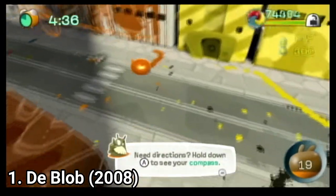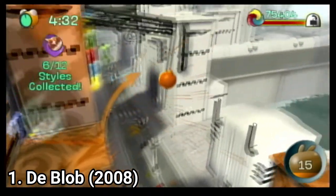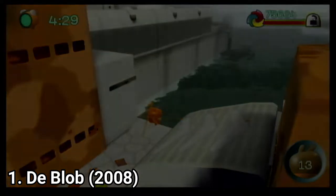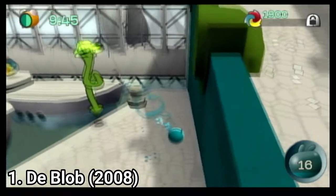The premise of the game is very simple — just touch grey objects and restore their color. But that doesn't mean that the game is repetitive. In fact, because the game has such tight controls and so many creative level designs, you're going to have an amazing time playing the game.